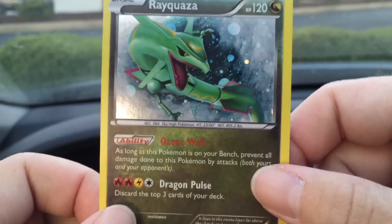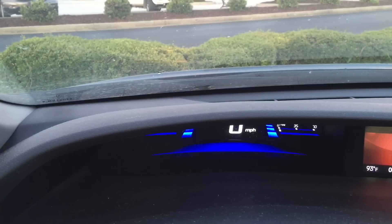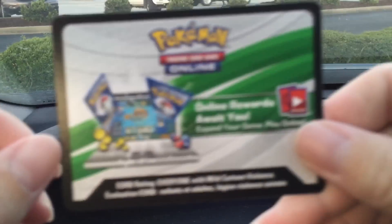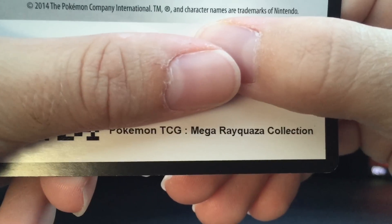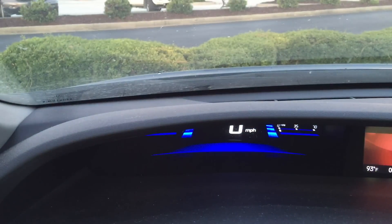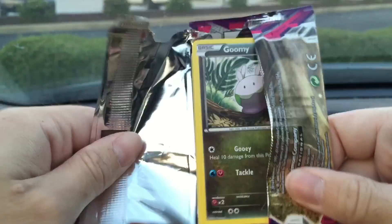Here's the Rayquaza promo — not a bad ability, and the Dragon Pulse attack is kind of cool. Maybe if Safeguard becomes a thing again and I need a Safeguard attacker in my Mega Rayquaza Dragon deck, I can use that. Pretty sure this code gives you a Mega Rayquaza collection — maybe the promo and then you get four packs. We'll start from oldest and work our way up.